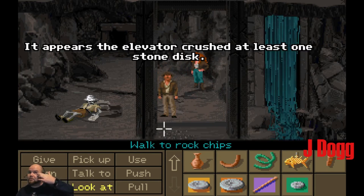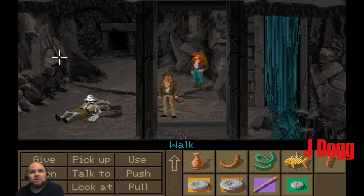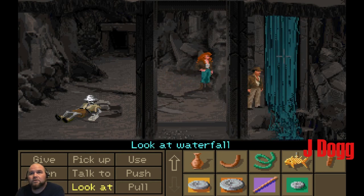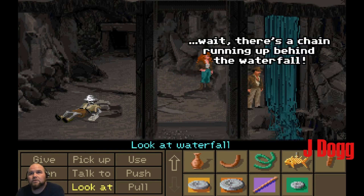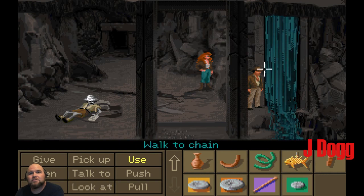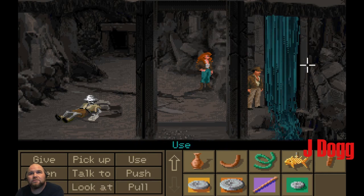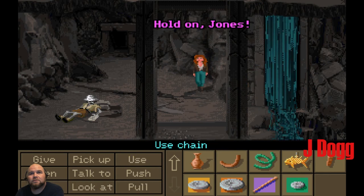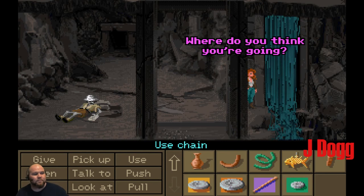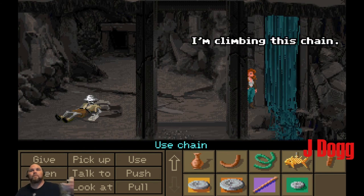What's up with the rock chips? It appears the elevator crushed at least one stone disk. There's a chain running up behind the waterfall. How pretty. Let's climb up the chain. Hold on, Jones. Where do you think you're going? I'm climbing this chain. You'd better come back. Trust me.